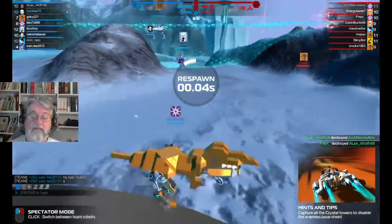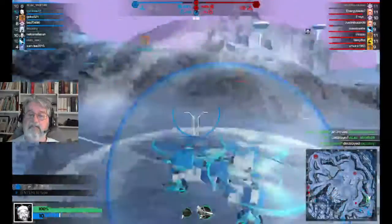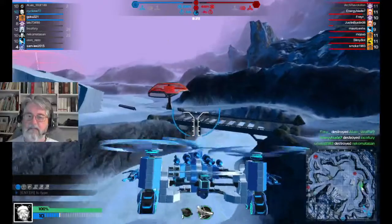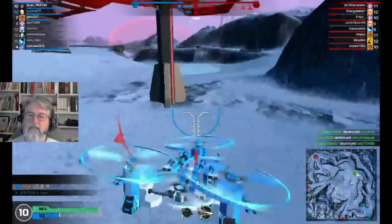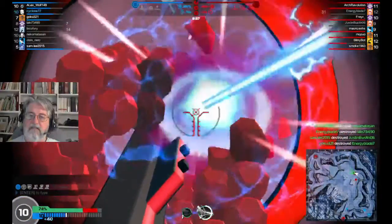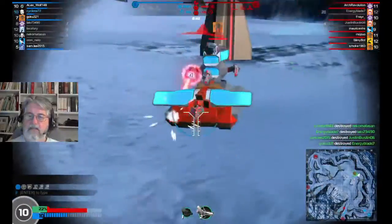Your bottom fusion tower is under attack. Okay, we own that one, which means we're going to go out after this one. The bottom fusion tower has been captured, your fusion shield has been deactivated. Well then, I'm going to have to try to take this one back.